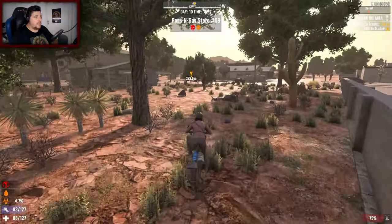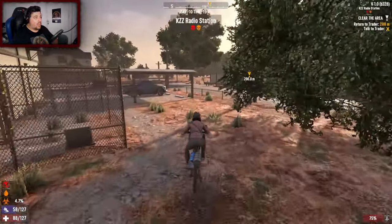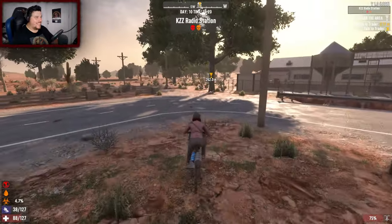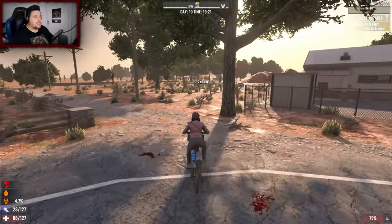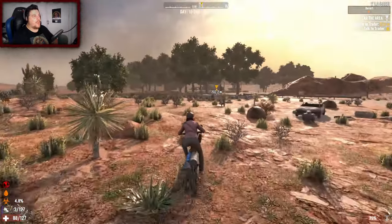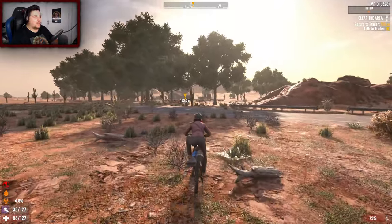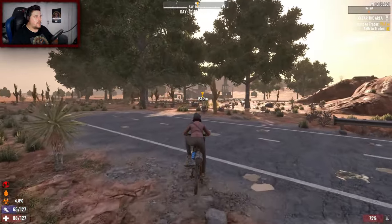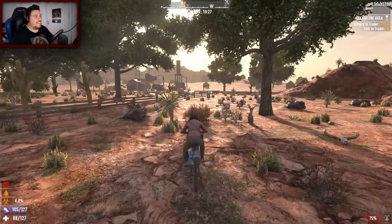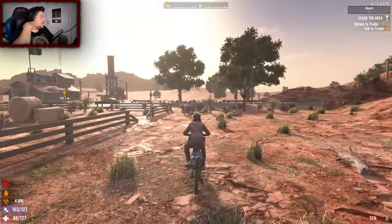We almost died - hope that bit was insane for you guys! The sheer panic - it started off strong. First zombie I hit I absolutely obliterated, it was going really well until I started running out of stamina. Then there was that feral Arlene - piss take! But we're going to figure out how to turn off that mission progression cap.